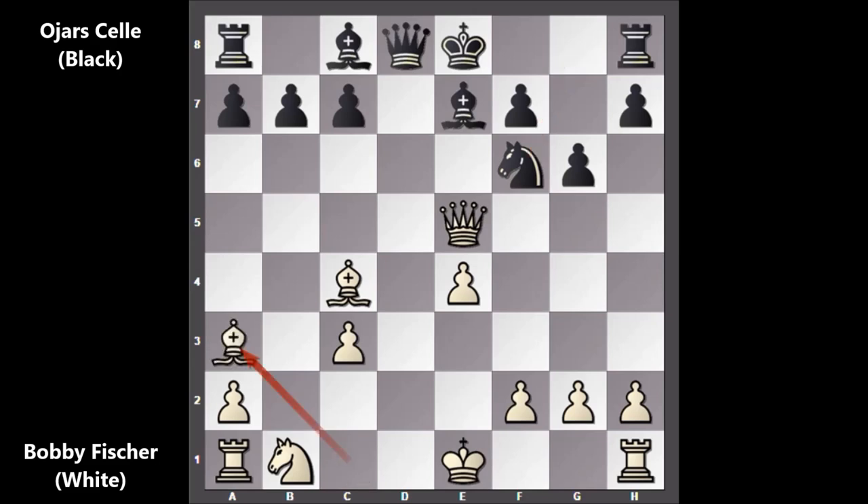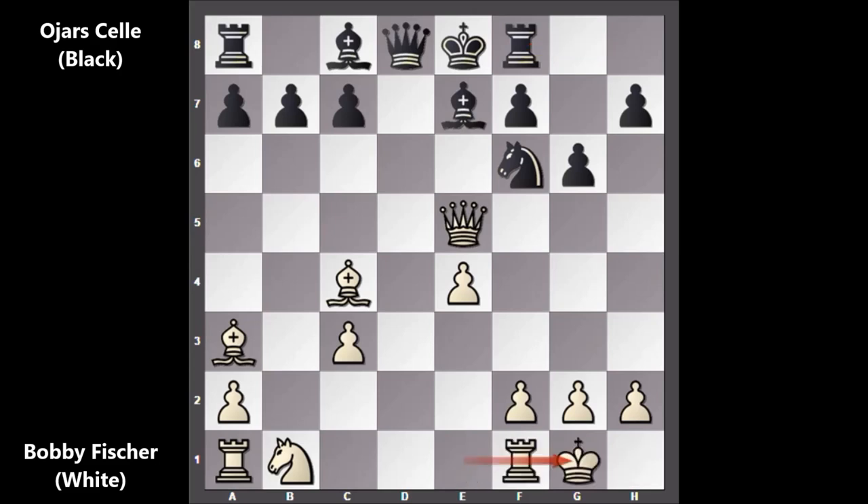Fischer played bishop to a3. The bishop is pinned and black can't castle. Rook to f8 — black's pieces have been paralyzed. The king is stuck on e8, and this is a very clunky position. After rook to f8, Bobby Fischer happily castled and Fischer has a comfortable, flexible position.